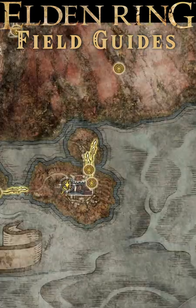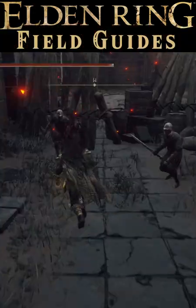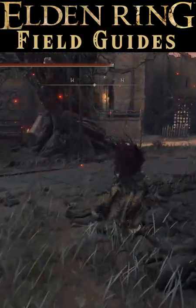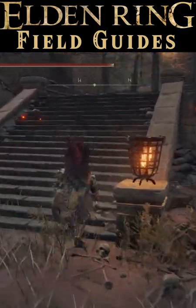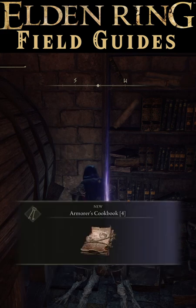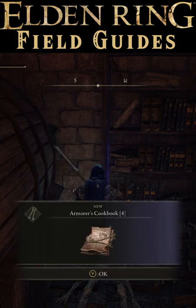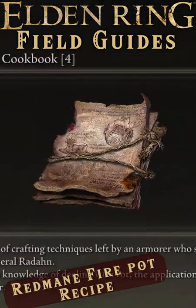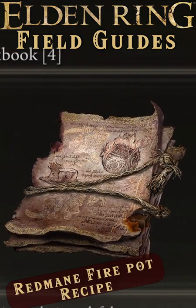If you head to Redmayne Castle after beating Radon, the castle should be filled with enemies, and even two lions will be guarding this door to the south of the main gate. The door should be open now, and hiding behind some barrels you'll find the Armorer's Cookbook number 4, which details the ingredients needed to make Redmayne firepots.